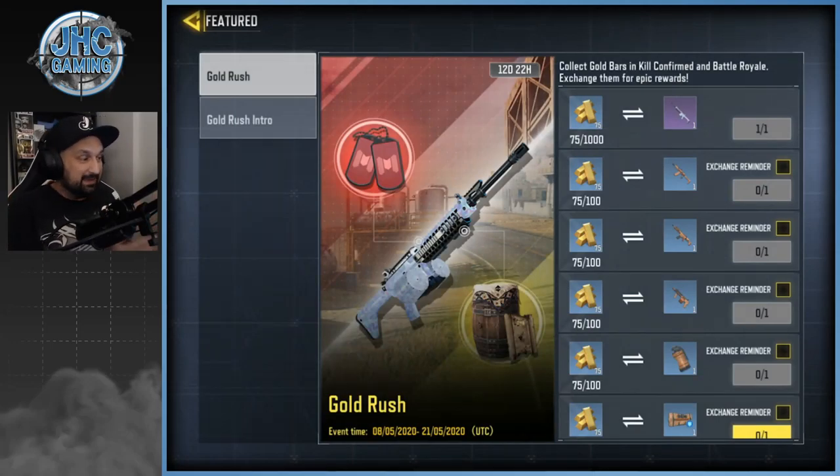It looks like a lot — a thousand gold — but it's not as much as you might think. You get gold pretty easily if you play the right game mode. You've got two ways to earn gold: you can play Kill Confirmed or Battle Royale, and the easiest way is Kill Confirmed.